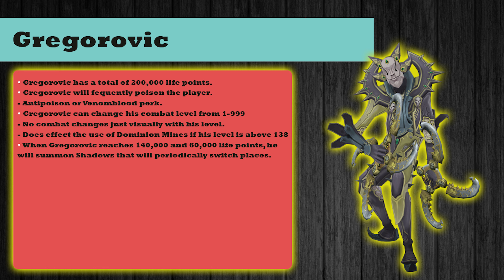Greg has a total of 200,000 life points. He will frequently poison the player, so I recommend you bring some anti-poison, or if you have augmented your equipment, attach a Venom Blood perk to your armour. He can change his combat level from 1 to 999 - this doesn't affect the fight, it's just a visual thing, although if you're using Dominion mines you won't be able to use them if his level reaches above 138. When his life points reach 140,000 and 60,000 he will summon some shadows that will switch places with each other around the arena, which I'll show you later in the video.